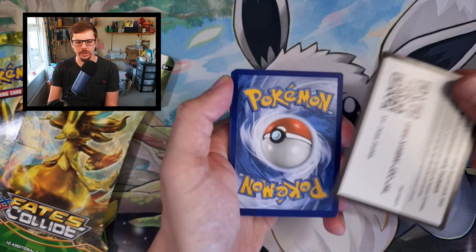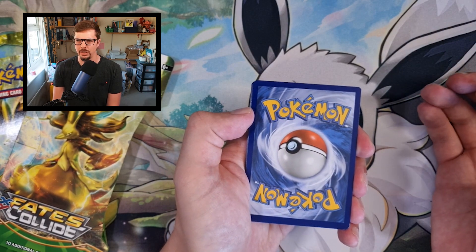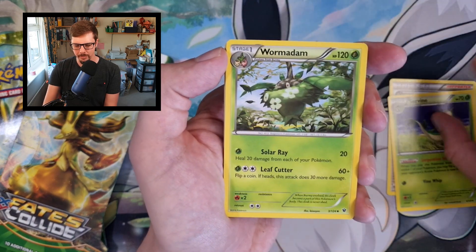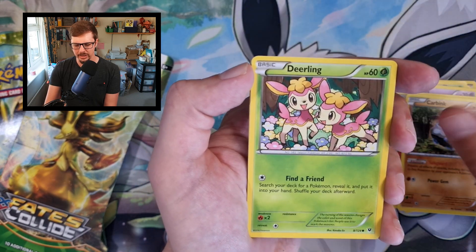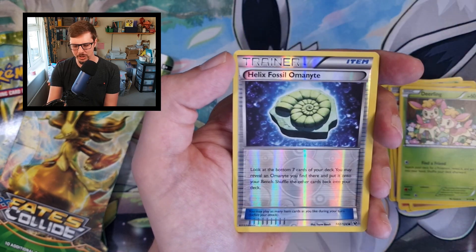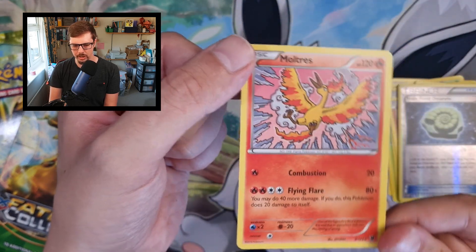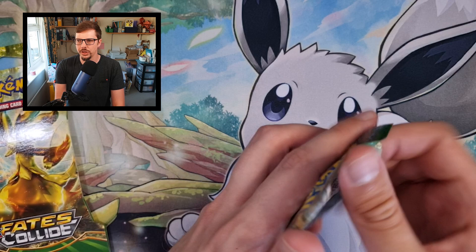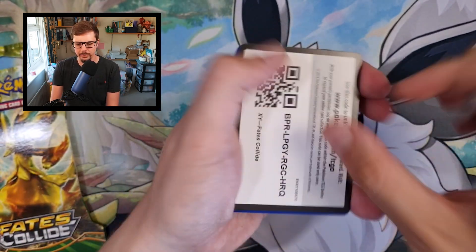There's the code card for everyone. I think it's three from the front because it's X and Y era. So here we go: Shauna, Servine, Wormadam, Silasus, Fennekin, Carbink, Drilbur, Vullaby, Reverse Holo, Helix Fossil Omanyte, into a Moltres non-holo rare. Nothing from the first one. X and Y era is three from the front — nice and easy.